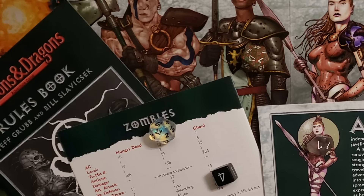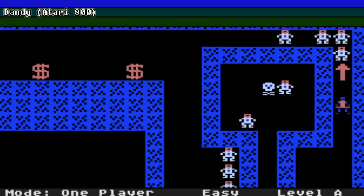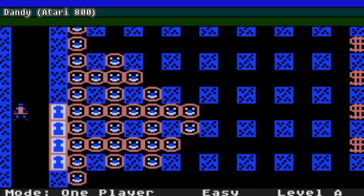So how could a game generate more money? Ed Logg had been wondering this, and was also trying to figure out how to make a game that incorporated elements from Dungeons & Dragons, the tabletop game that his own son was obsessed with. When Logg played Dandy for the Atari 800, he had his answer. Dandy was created in 1983 by John Howard Palovich, and while it looks very basic, it features many elements that would become the foundation for Gauntlet.